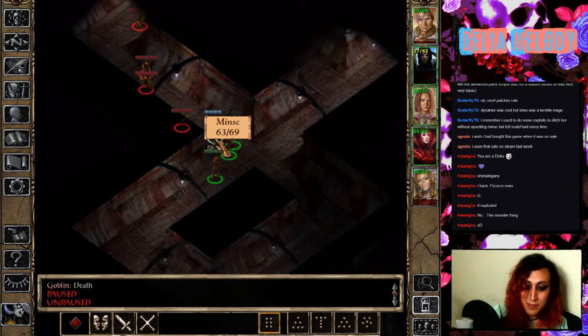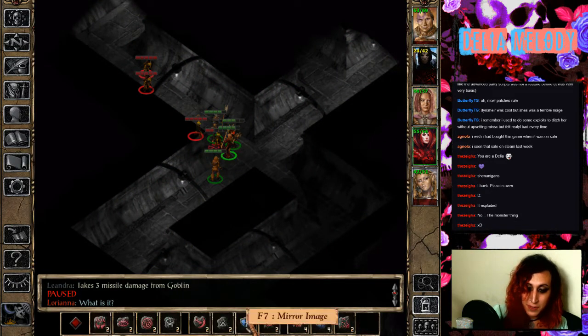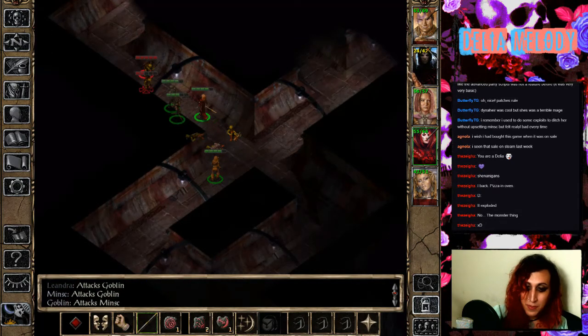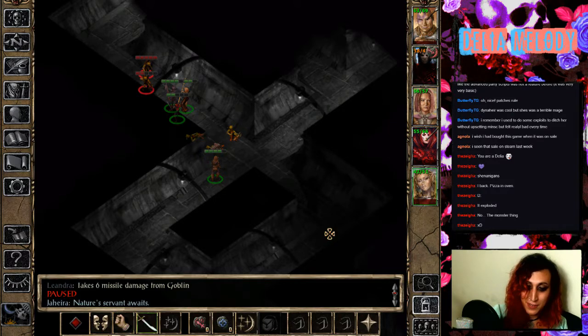Oh shit, I just commanded someone to move after they were already casting — I bet it was someone casting Fireball. What do you have? Do you have Fireball, or do you just have... Nope. But there are other useful spells in here, like Chromatic Orb — that's useful. Oh my gosh, you're taking some damage there. My main character is not doing too well.